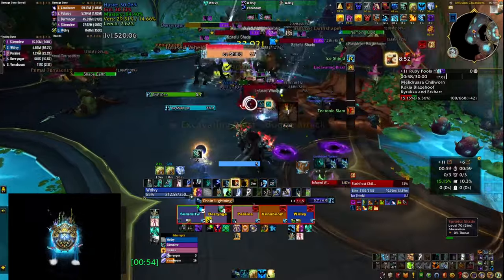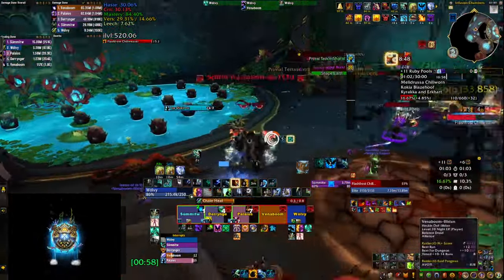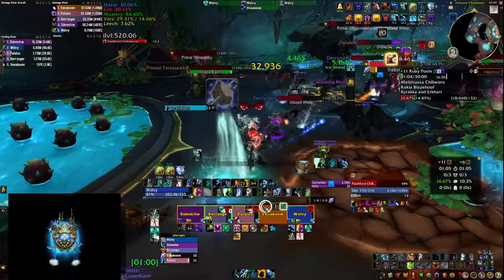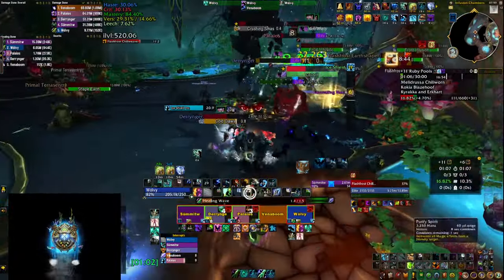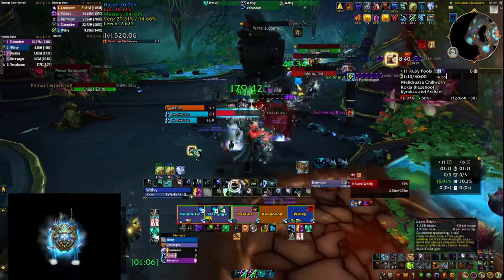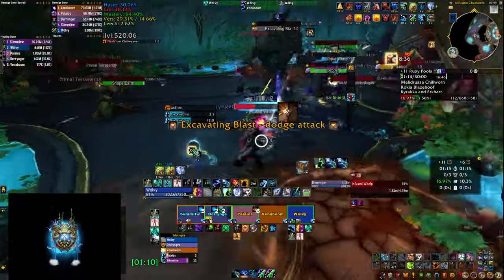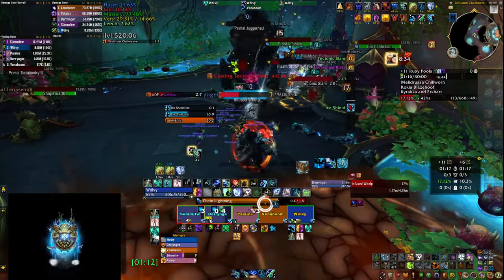Something I'm not doing right now is dropping my Cloudburst Totem, but with the current tier set it gives you a crit bonus. So even if you don't have to do a lot of healing, if you're at two charges of the CBT you should drop one down, because the crit bonus applies to everything and helps with spot healing and damage.